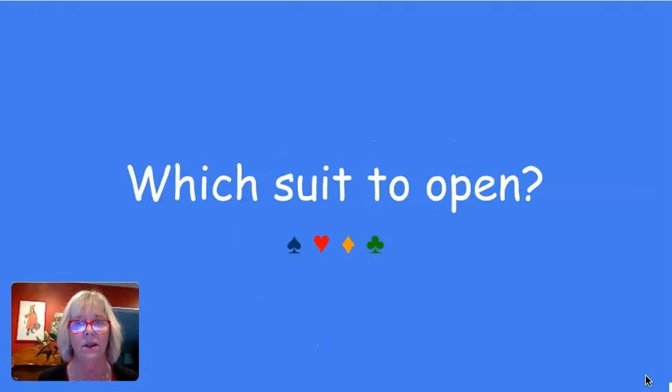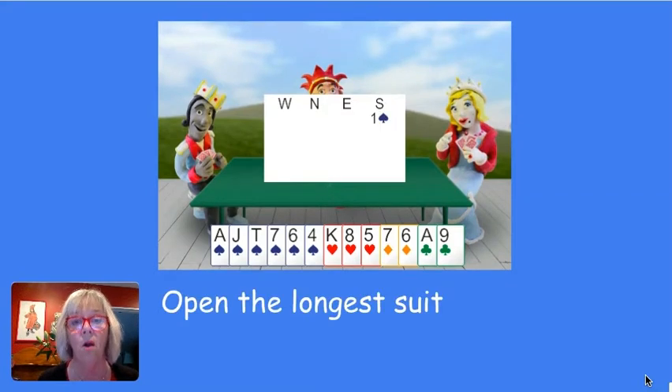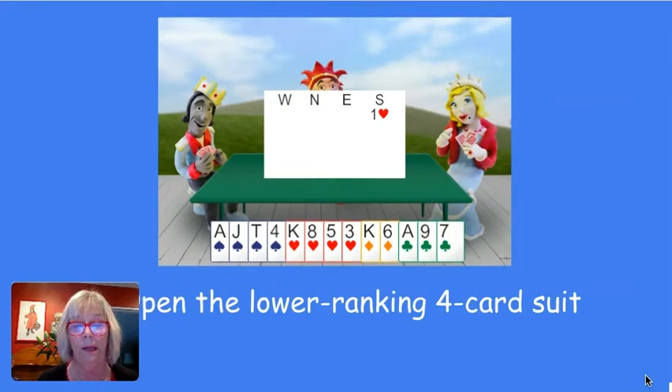Having decided you've got enough to bid, which suit are you going to open? What suit would you like to be trumps? Your first rule: open your longest suit. Sometimes you don't have one longer suit — sometimes you've got two four-card suits — and you can't just say 'I'll open spades because I like spades better than hearts,' because partner will never know that. Partner will know the rules you're using, so you open the lower-ranked four-card suit. You open one heart because hearts rank lower than spades.